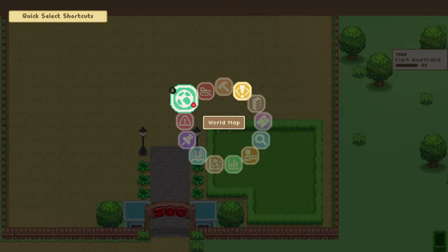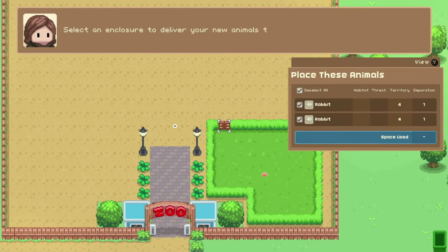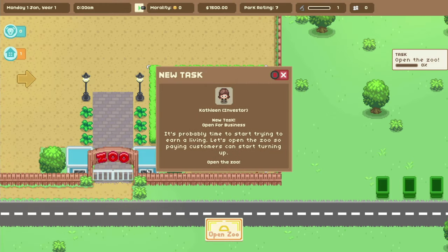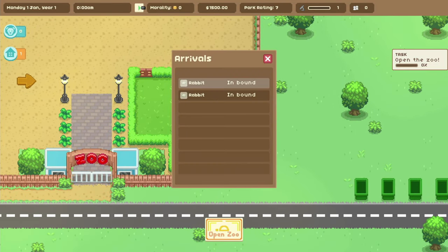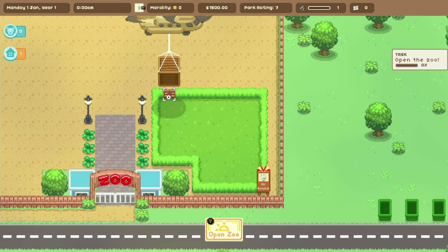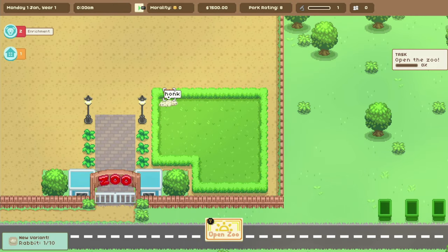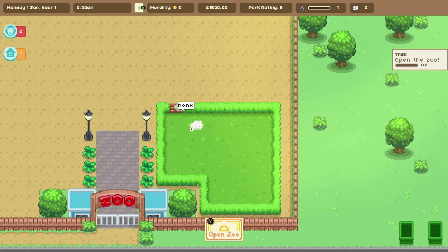So we gotta visit Australia and then we get some rabbits to open up the zoo. We don't even have any animals in there yet - the rabbits are coming. Control everything in your park, hire employees, build a zoo of your dreams. It's a management sim that's expansive; you can import and breed rare creatures and characters, keep your staff happy, and build a really exciting experience.